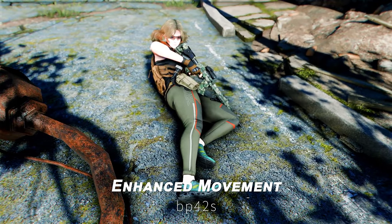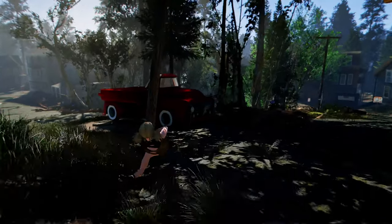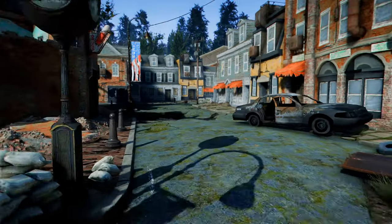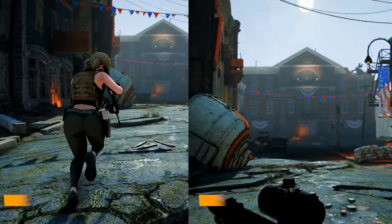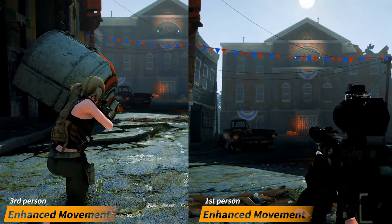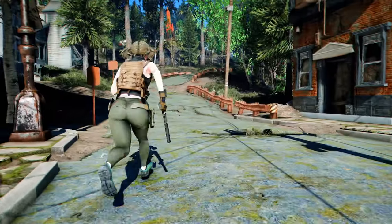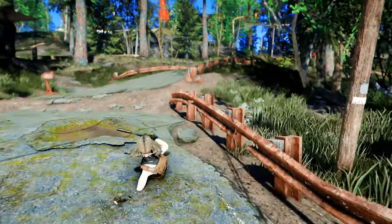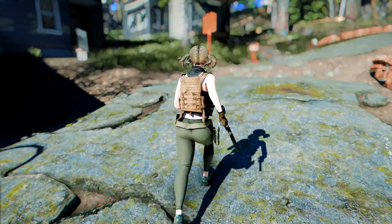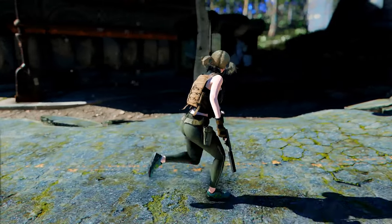Next up is Enhanced Movement. This mod enhances the naturalness and variety of character movements in Fallout 4. By pressing the crouch key while sprinting, you can perform a slide. The slide is supported in both first-person and third-person perspectives, allowing for more tactical maneuvers. Additionally, this mod provides a slight bonus to movement speed during continuous sprints, reduces speed by 25% when moving backward, and by 15% when moving sideways.